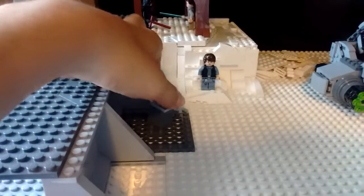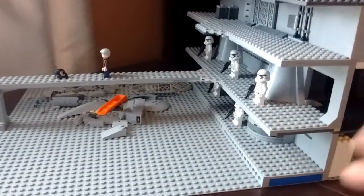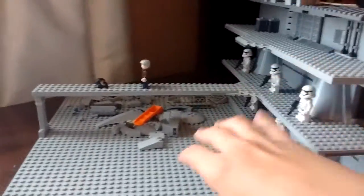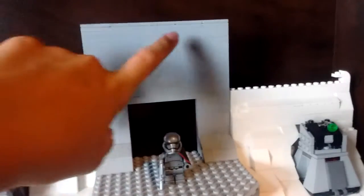You can already see the updates I've made. I have the final fight scene here, and the little hill, and then I have the other scene from the end of the movie — the Han Solo death scene. And then I've just made this little part here where I'm going to put the First Order symbol, like in the movie.